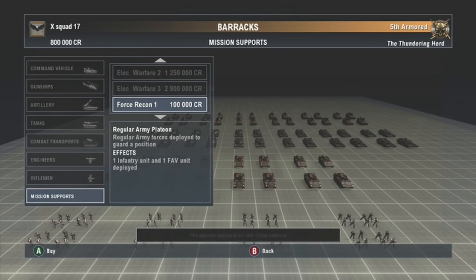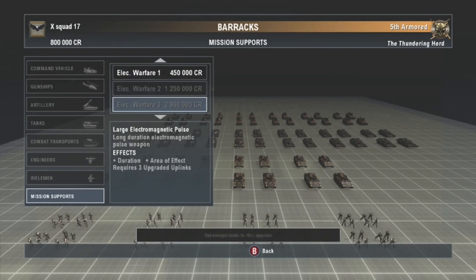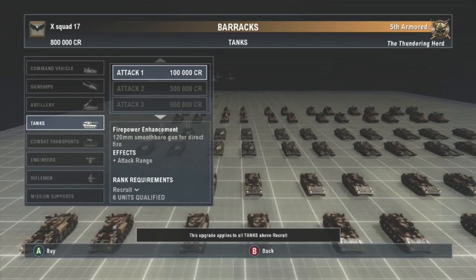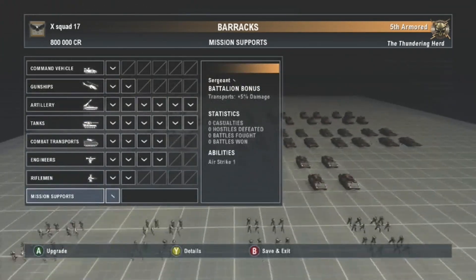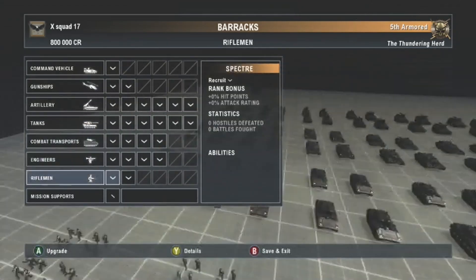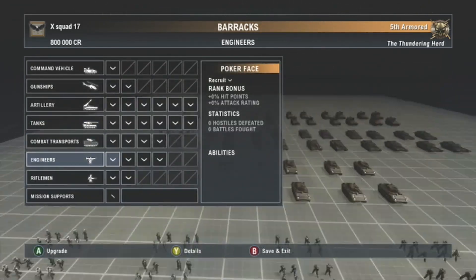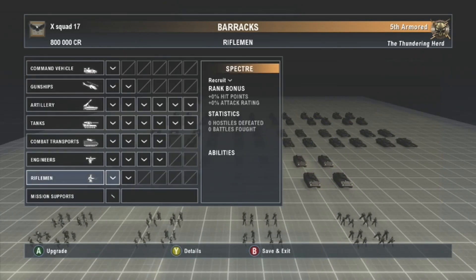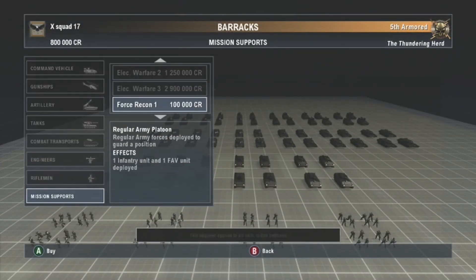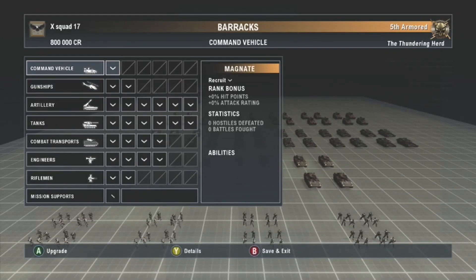You can also upgrade your supports, which allow you to do things like call in airstrikes, use electronic warfare, or force recon. Forward command is nice. You can also change your camo — right now we're equipped with desert storm camo. There's also ghost, which is just all black, and straight-up tan. We're going to rock desert storm. It doesn't actually matter at all what your camo is, but it looks cool.